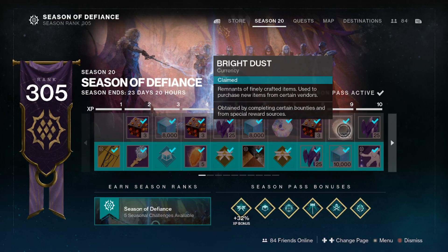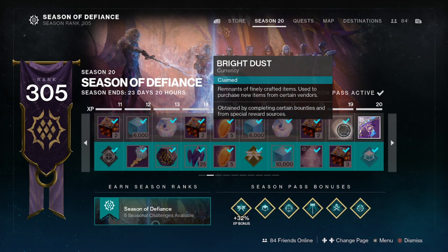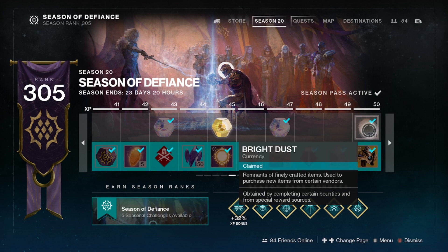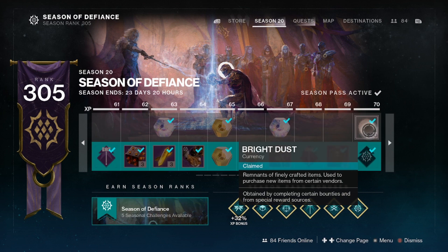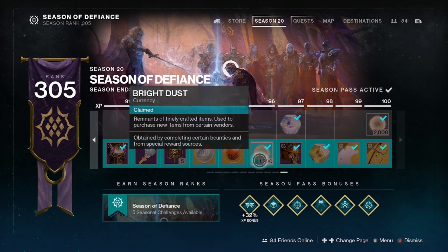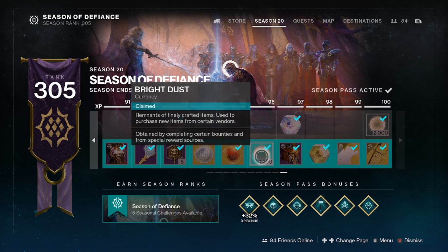Another way to farm Bright Dust that resets every season is through leveling the season pass up through rank 100. The free track will give a total of 7,500 Bright Dust that all players of Destiny 2 can get each season, and if you purchase the current season, you'll have access to the bottom paid track, which gives an additional 3,000 Bright Dust. This means you can get a total of 10,500 Bright Dust each season just for leveling up your season pass to level 100.